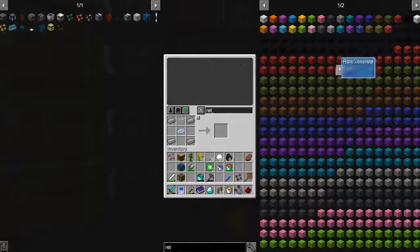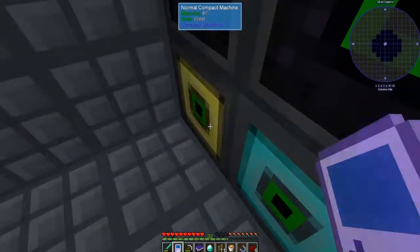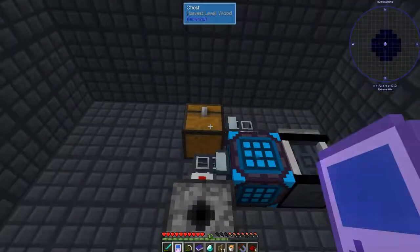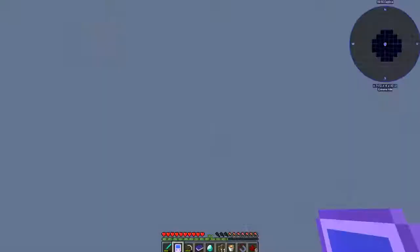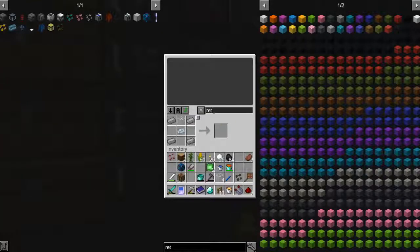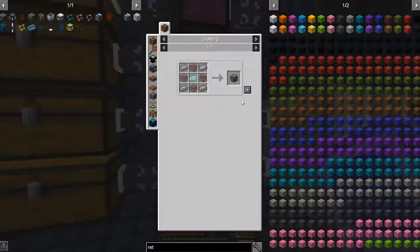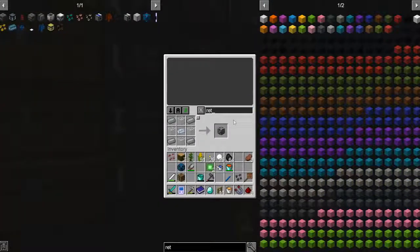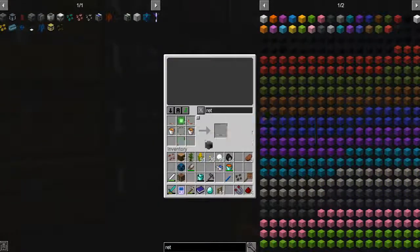We need glass. Let's go see if we have enough in here. The glass chicken hasn't given us much but we do have four, so that's good. Let's go back and click on this guy. We actually have to put the glass in the crafting - but we're good. We got a crusher!